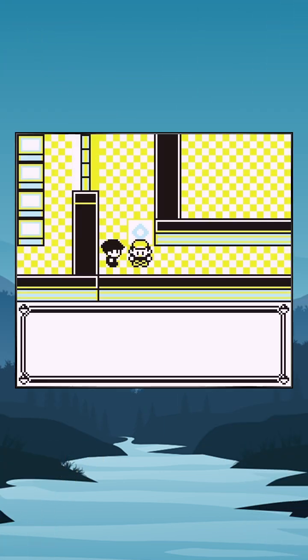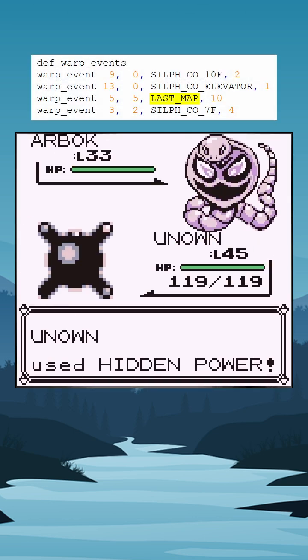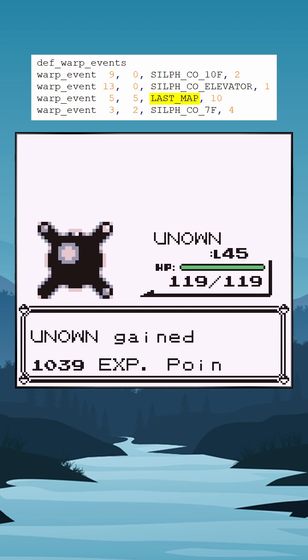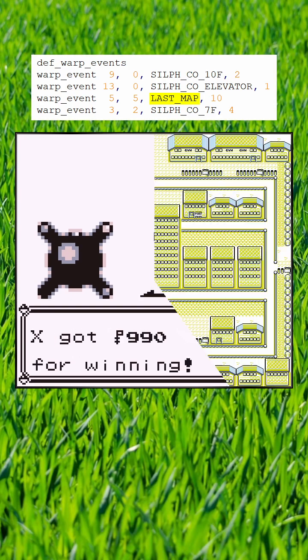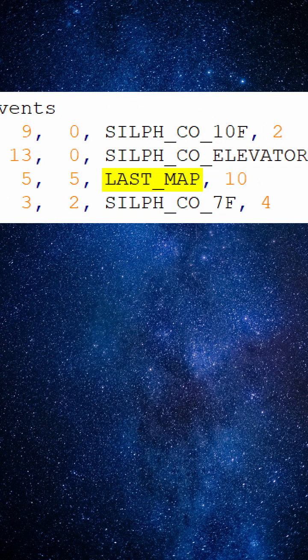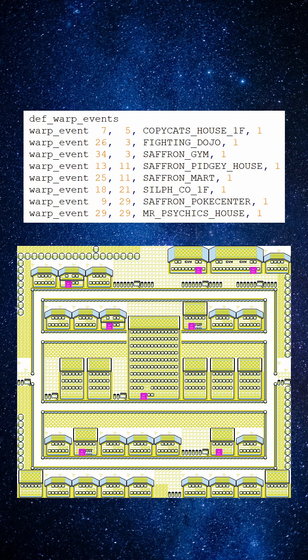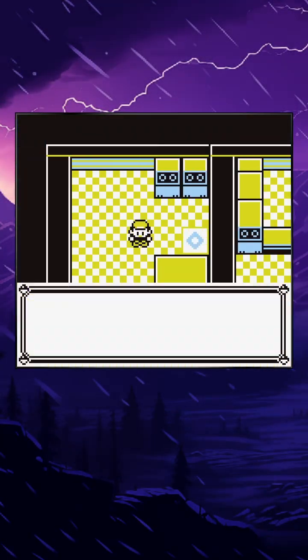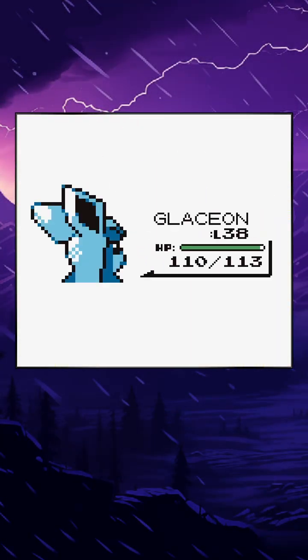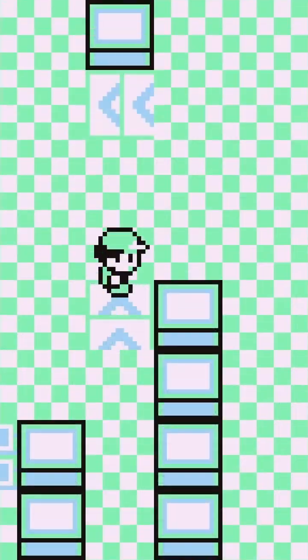So what's going on? The warp tile is sending us to a place called Last Map. What this actually means is the last outdoor map visited, which here equates to Saffron City. The reason it doesn't work is that it's sending us to warp tile number 10, and Saffron City only has 8. And this got me wondering about whether Silph Co might have been planned for another city. By substituting Last Map for a specific city, we can easily try it out.